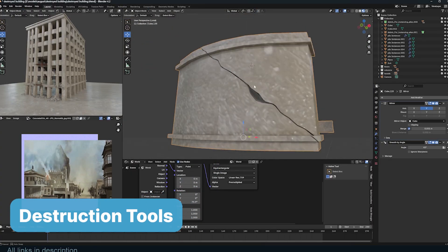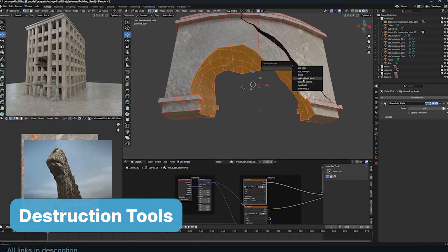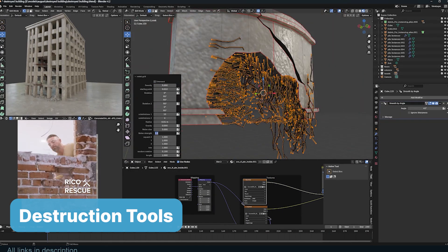Speaking of explosions, it's time to add some chaos to your pristine cityscape. With destruction tools, you can punch cracks into walls, expose rebar, and make it look like your scene has survived an action movie.